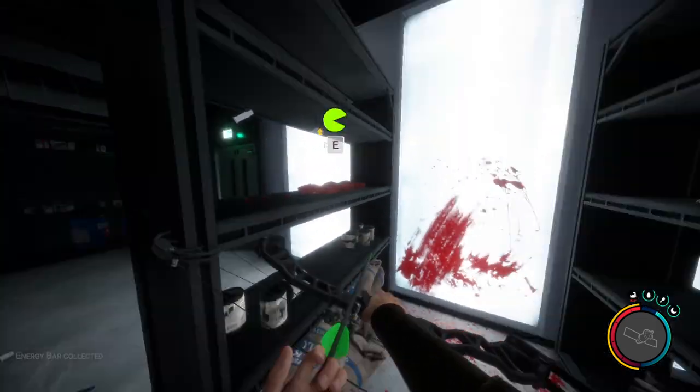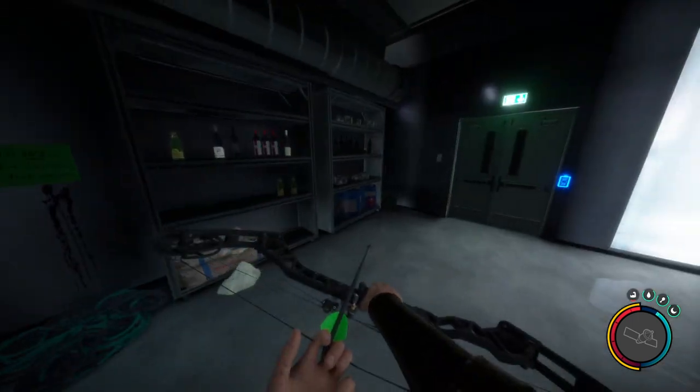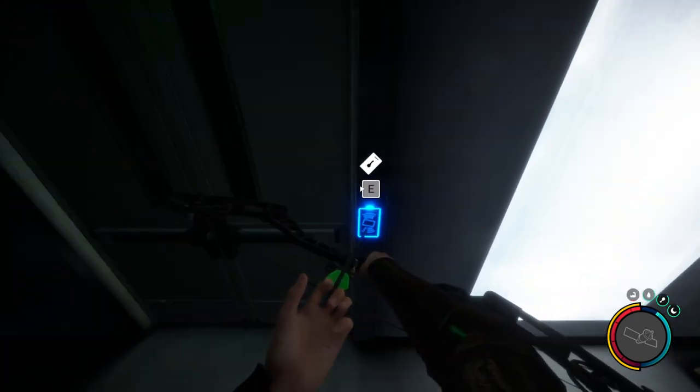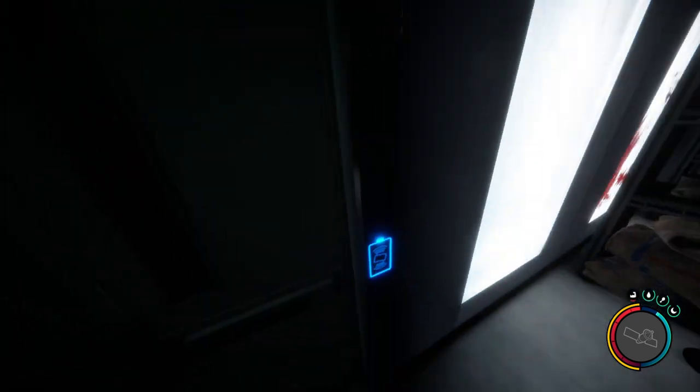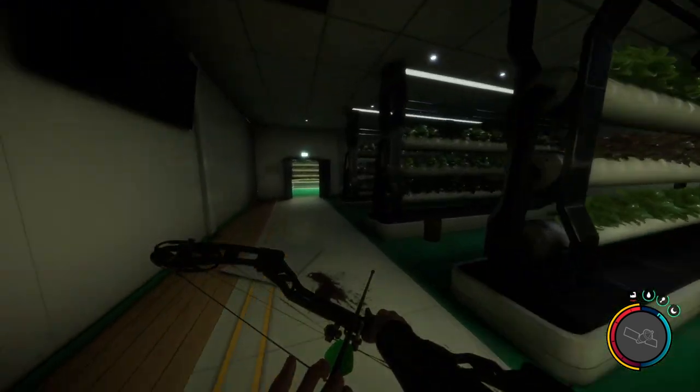Now once you get in here, there is a ton of food and rations and stuff to collect, so make sure you clear out everything in this room and in the next room over here. We are going to be using the maintenance key card to open this, and this is how we're going to find the crossbow.